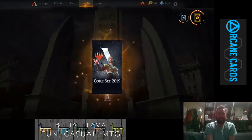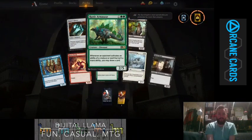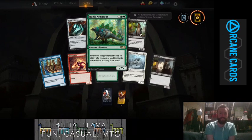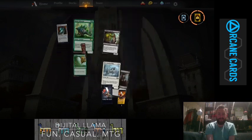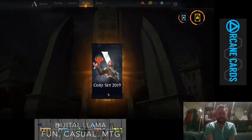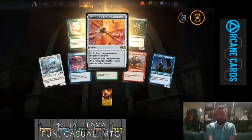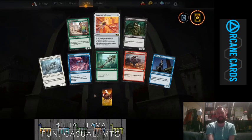Two more packs to go. In the next one we get Decimated Tomb common wildcards. Then there's a Runic Armasaur — love that card, it's really cool, a 2/5 for 3, and you get to draw a card when it uses abilities. And we've also got a rare wildcard and a Magistrate's Scepter — so we've got a Wand and a Scepter.